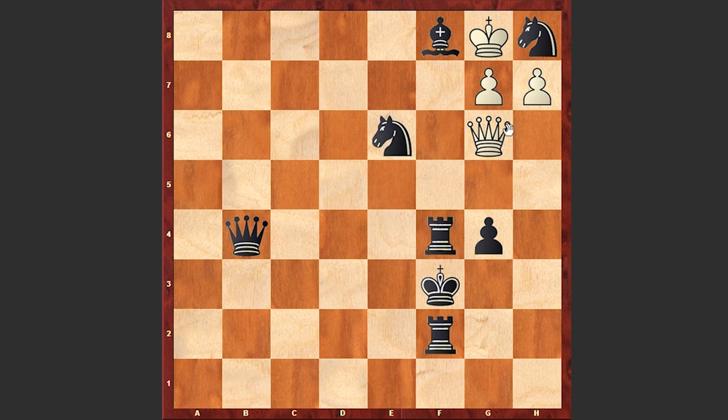Right now you can see that white is down in material, but actually white comes up with a brilliant idea to draw the game.